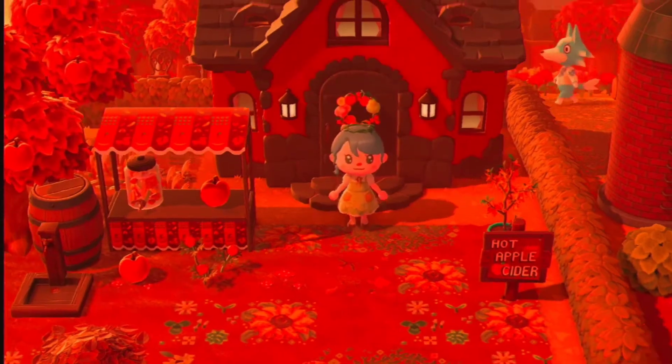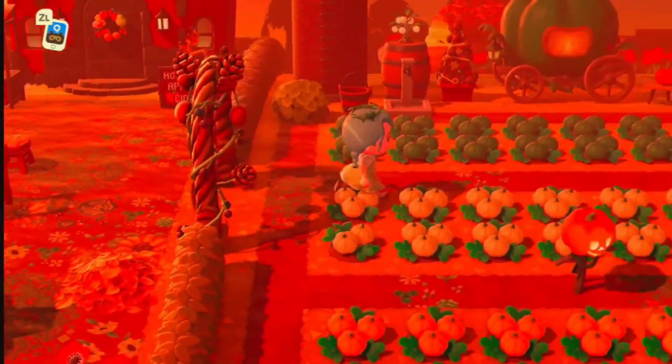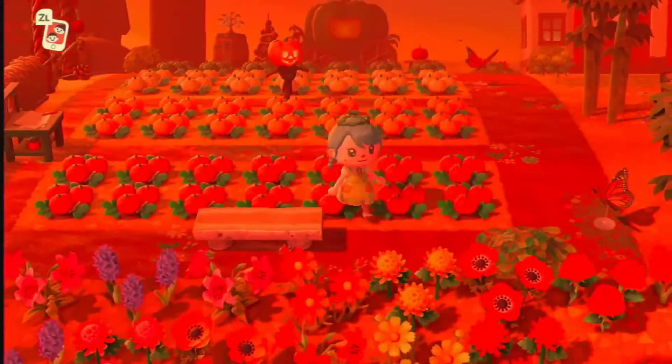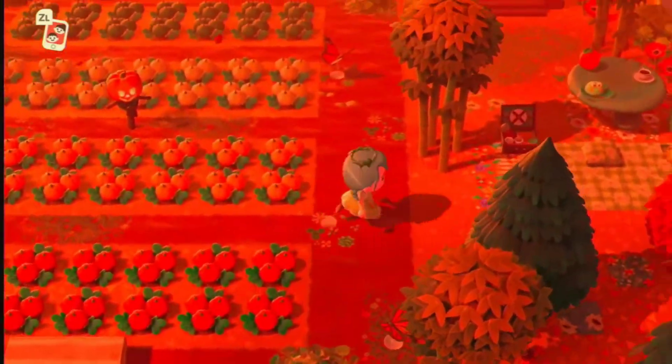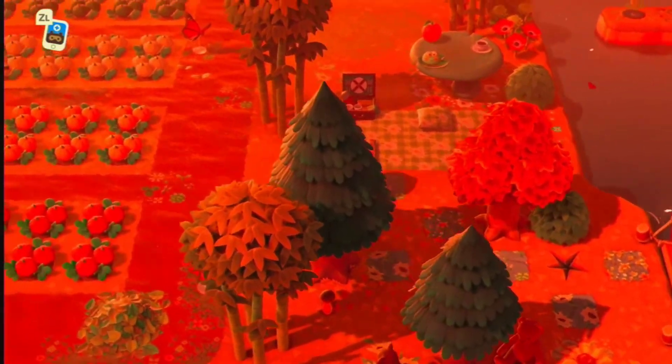I wish I could cut out the transition scenes between exiting and entering buildings, but I honestly don't know how to do that. So that's the apple cider barn. Here's my farm — my pumpkin farm that I did based off a Pinterest photo — and a picnic area.